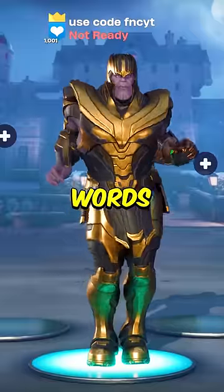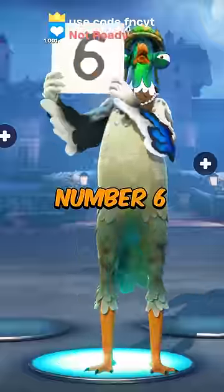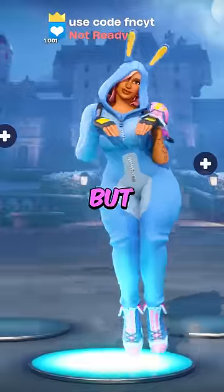Number 7: Thanos. Two words: competitive disadvantage. Number 6: Miss Bunny Penny. Pay to lose, but takes the biggest W.